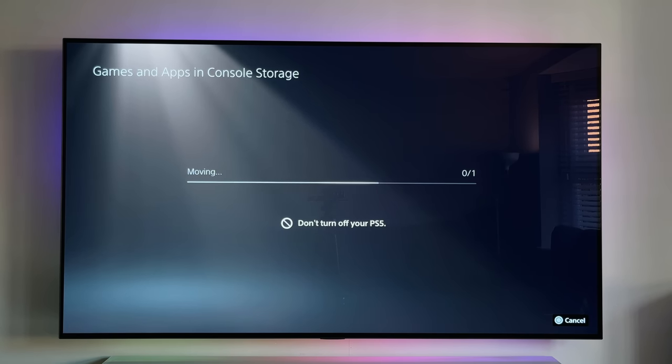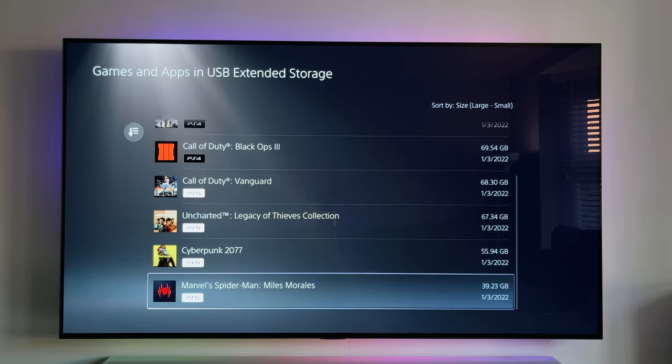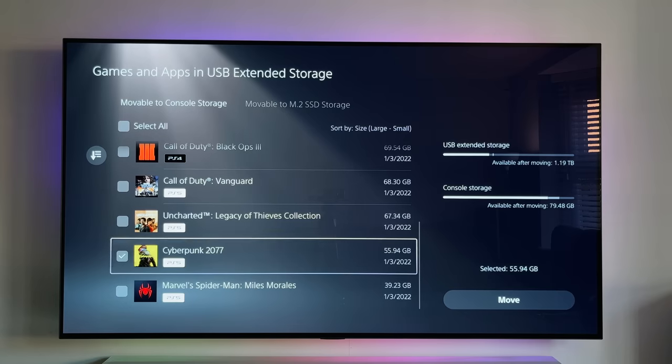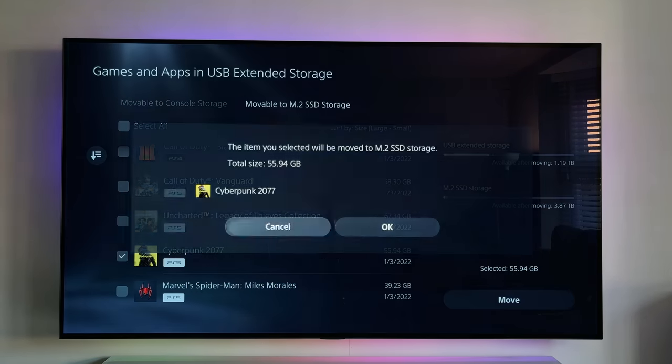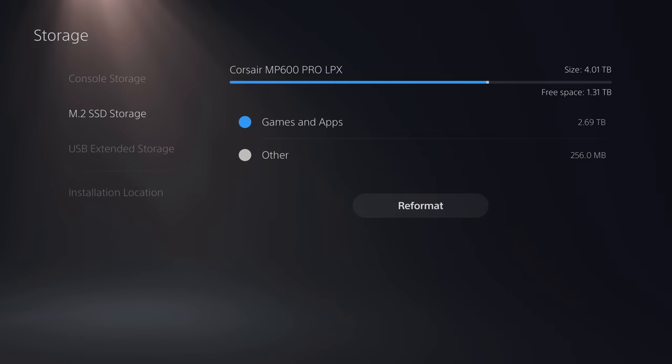However, copying games from the external SSDs was, by comparison, painfully slow. The same 50 gigabyte game took over 5 minutes to copy, and when moving over 1.5 terabytes of games it took me hours to complete. In total, I moved over 70 games and 2 terabytes from the original drives onto the new one, but that still leaves me with just under 2 terabytes of available space.